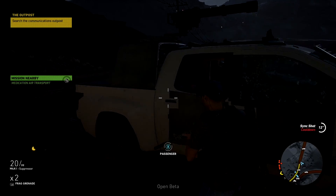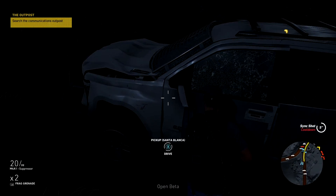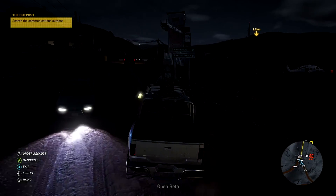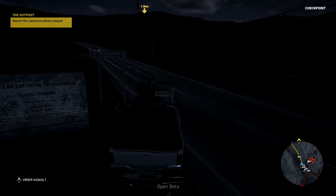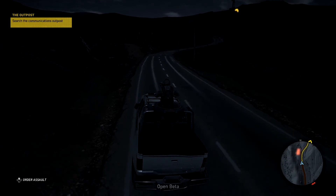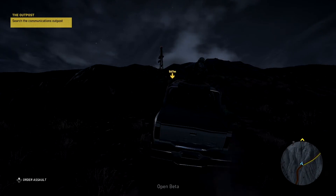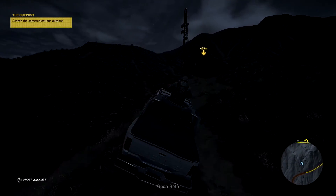Search the communications outpost. It's night time as you can see. That is not the right door. We'll just go out the other side and jump in the driver's seat. Let's head on out. We're going to follow the GPS and avoid the headlights. Just smash the people out of the way. So we're going to head up here — ignore these guys to the side of the road, just head on up. It's not that far to this communications outpost. The road veers away a little bit so we'll just take the more direct route.